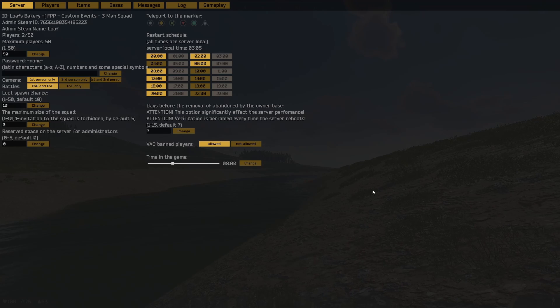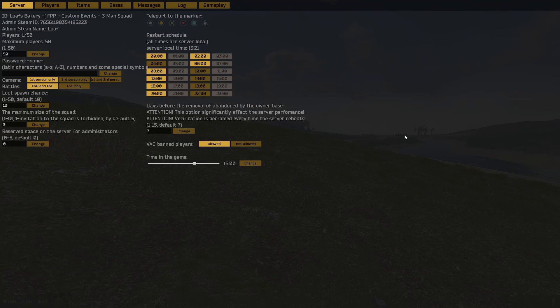Now I will go over the tabs and explain what's in them. However, some of the stuff will be covered because we want to protect certain things. If you don't see something, it's covered. If you want to check it yourself, you can buy the server for yourself on gPortal. There are seven tabs: server, players, items, spaces, messages, log, and gameplay.